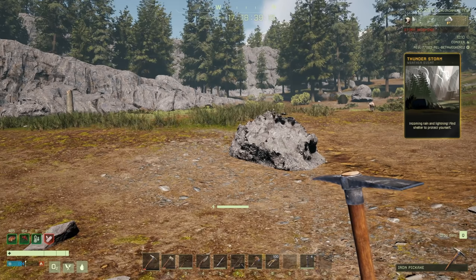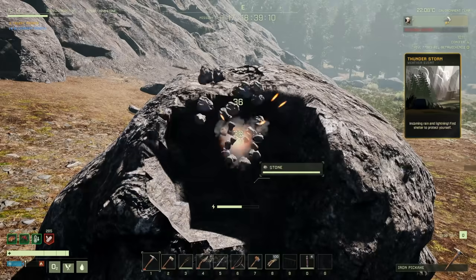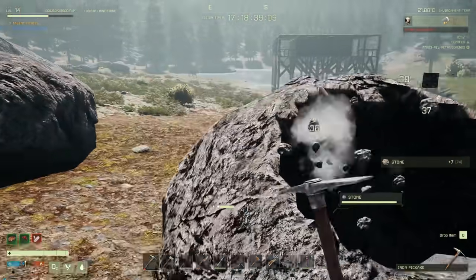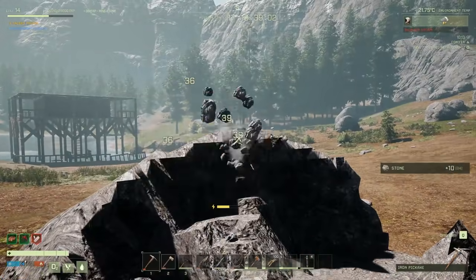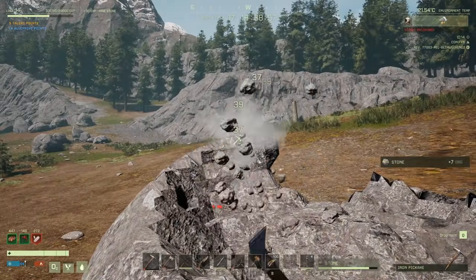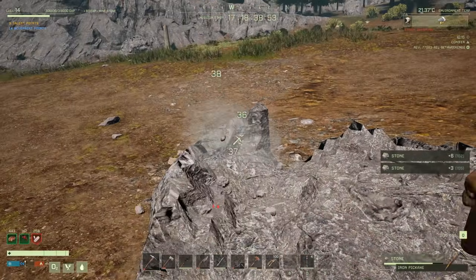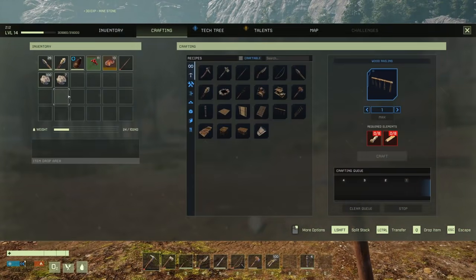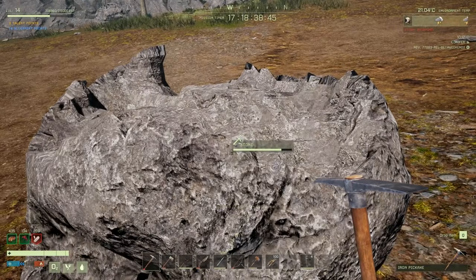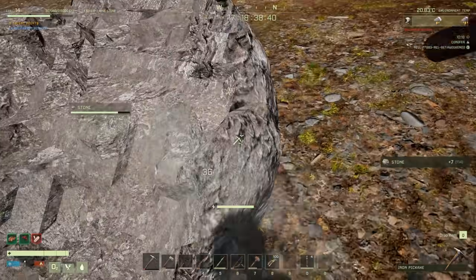We've got a thunderstorm coming in! That's cool but also not so cool, because a thunderstorm means lightning might hit our base and burn everything down. I'm collecting some wood, fiber, and sticks. I actually organized my inventories too, which I know - hard to believe. I was really hoping to hit level 15 and get some stone stuff before the storm.